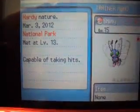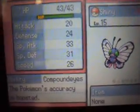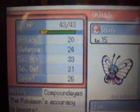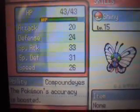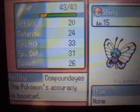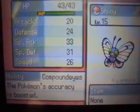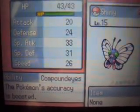I guess we'll just go to the summary if you guys want to see. Capable of taking hits — you can see the shiny star there, and look at that thing, that's pretty cool. The stats right now: 43 HP, 20 Attack, 24 Defense. Special Attack and Special Defense is awesome — I did not know that it was more of a special Pokemon. Special Attack is 33, Special Defense is 31.